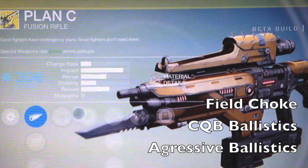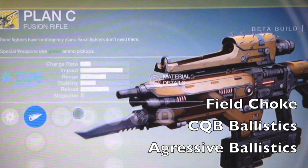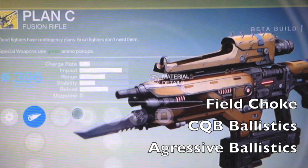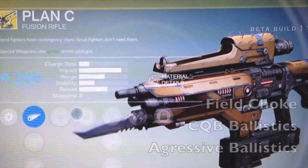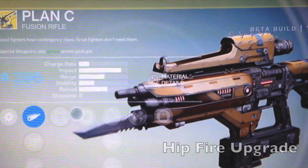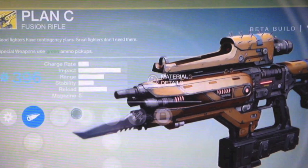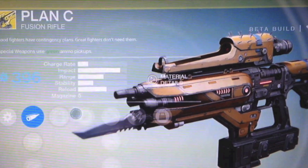Next is CQB ballistics, which tones down the recoil but you take a hit on range. Then aggressive ballistics — more predictable recoil and better impact but much shorter range and heavy recoil. That's fine because I use it to spray at close range, which leads to the next unlock: hip fire. The weapon has a bonus accuracy when firing from the hip, which I love with special weapons. Your next upgrade just increases the weapon's attack, and then we get some really cool things.